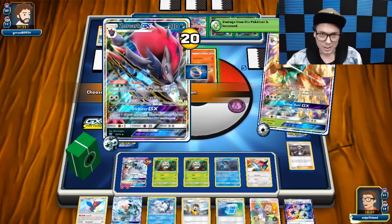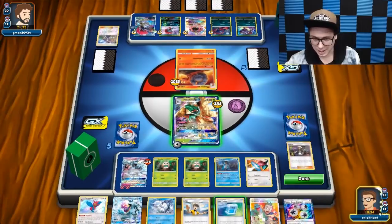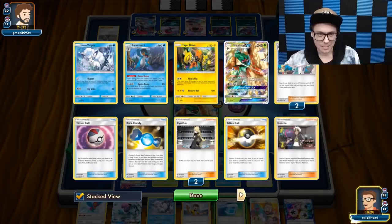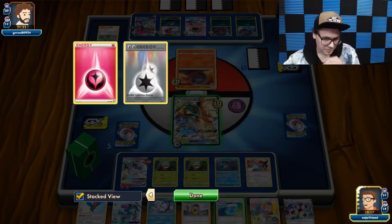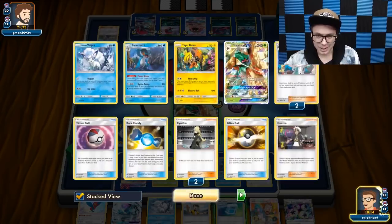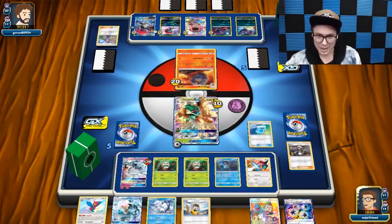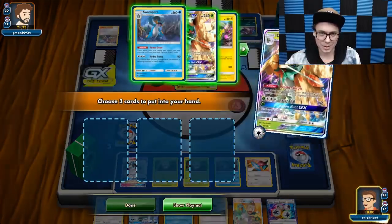I could just bring up that Magcargo and Feather Arrow another turn. Let's do that — we're going to Guzma up the Magcargo, go in with the Rainbow Energy, and then Feather Arrow one of my opponent's benched Pokemon. We'll spread a little — get something on that Zorua. We probably want Guzma, Timer Ball, and Rare Candy out of the deck here, and we could Max Potion the benched Ninetales.